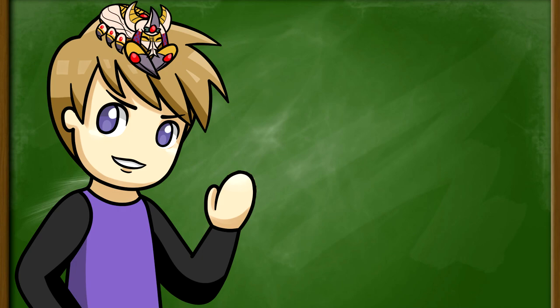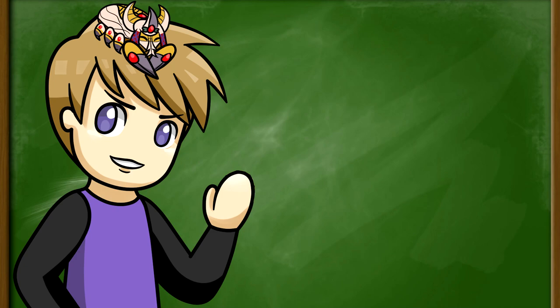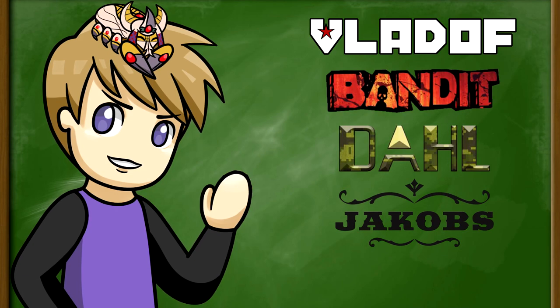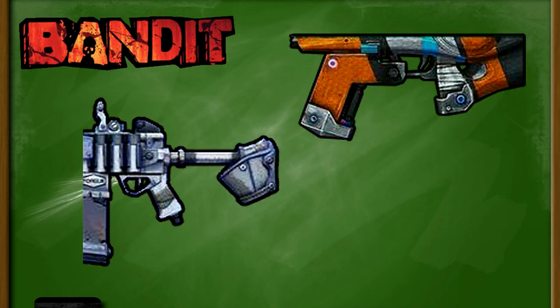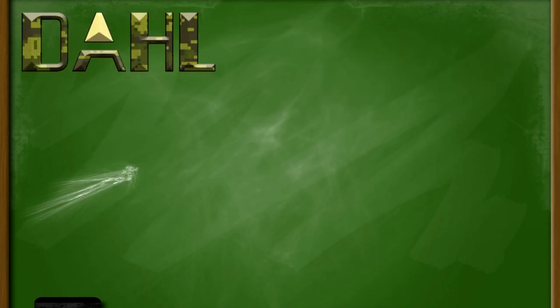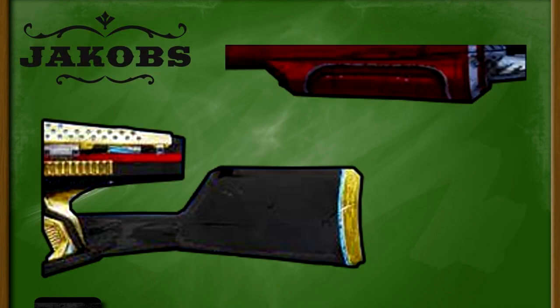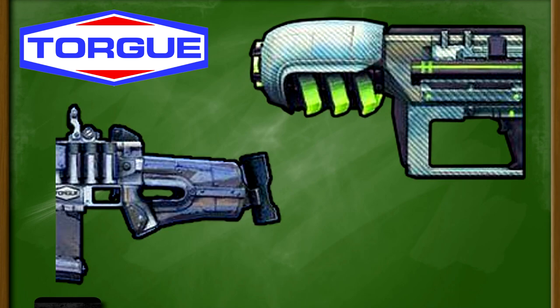If you're going to learn gun parts, the quickest way is to know the unique styles that each manufacturer uses when creating their parts. The manufacturers that create Assault Rifle Parts are Vladoff, Bandit, Dahl, Jacobs, and Torg. Vladoff is the hardest style to explain, but basically their parts will have multiple of the same piece. Bandit is made up of a bunch of scrap metal stitched together. Dahl is a lot more refined and looks similar to actual gun parts we would see today. Jacobs is like Dahl but more comparable to older gun parts in the real world. And Torg is big obnoxious parts that just screams in your face.